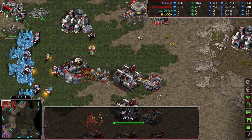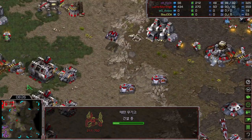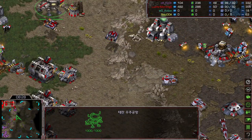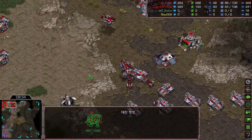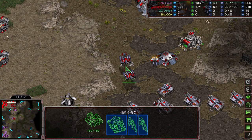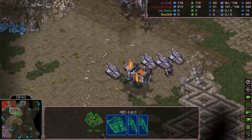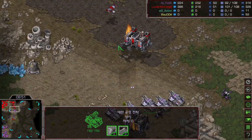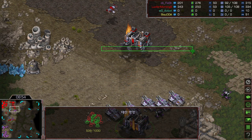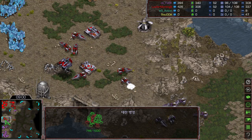Light was building something and immediately cancelled it — I think he was making a double armory by mistake. The dropship has returned. Here is a single Wraith attacking the barracks. With the 2 dropships he will be loading 2 tanks and 4 vultures. But these Wraiths need to be careful — there are 5 tanks on the high ground.